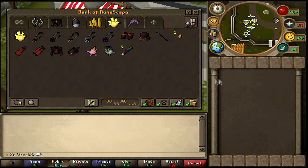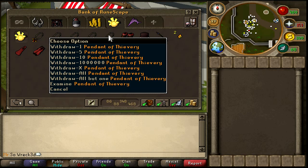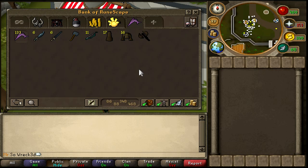Let's go to the Squeal of Fortune tab. We have a summer sun ring that looks like a yellow turkey — or a condom. We have pendants of attack, slaying, prayer, fletching, thievery, some Queensguard gear, and alchemist amulet fragments that are completely useless but I'll keep them. I'm still waiting to win the dragon ceremonial boots. I've got an ice cream cone hat, fish mask — keeping those because Mod JaGeX said they'd be rares one day. Also won some seaside rocks yesterday and have no idea what they're for.